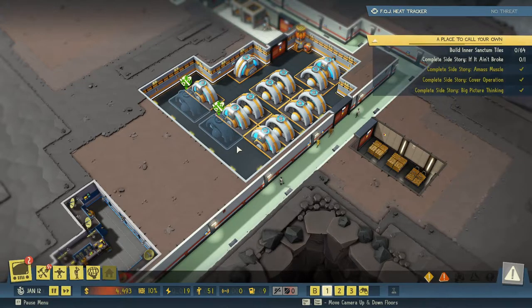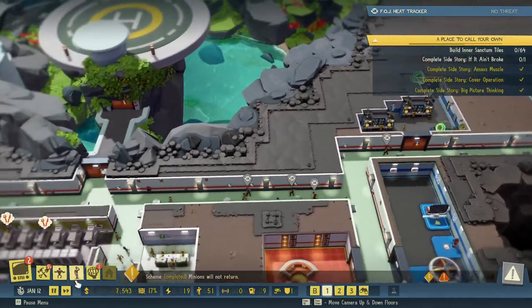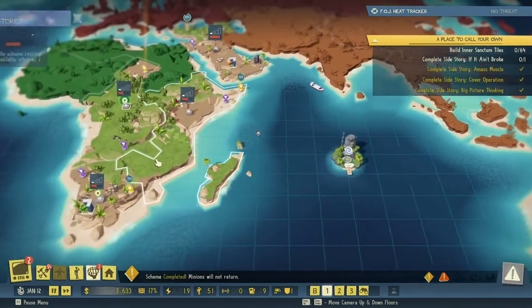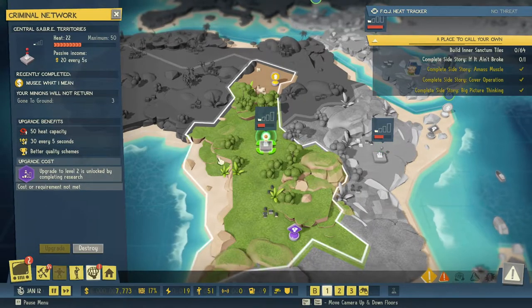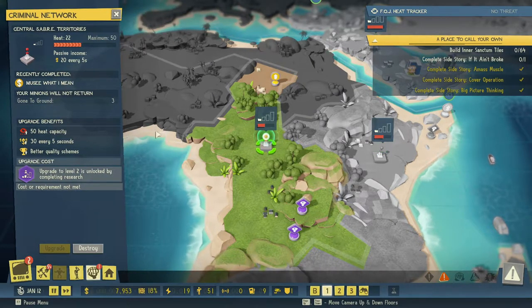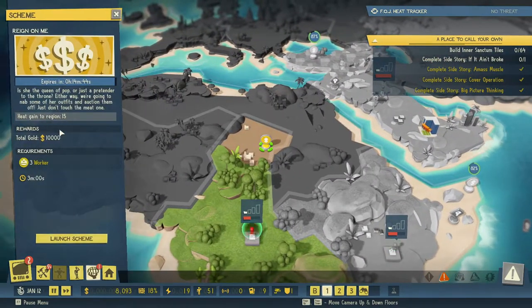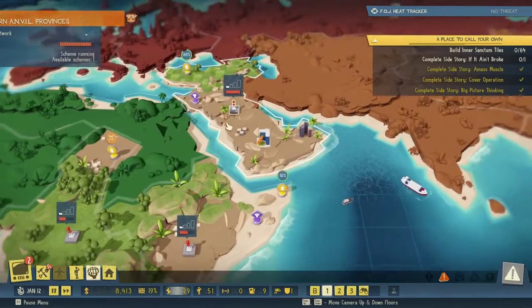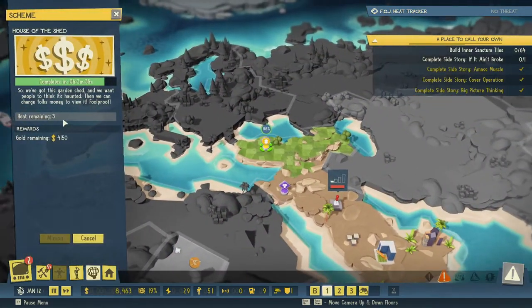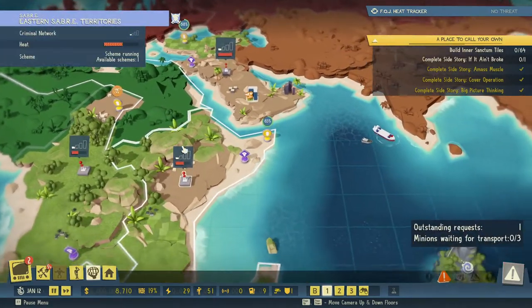All right, we need some money before we can do any research. The scheme has succeeded — it's the short one over here. We have 22 heat here, that means we have 28 left, and this will gain 15, so we'll launch that scheme and then reduce heat after. This has three heat remaining, we have four left here.